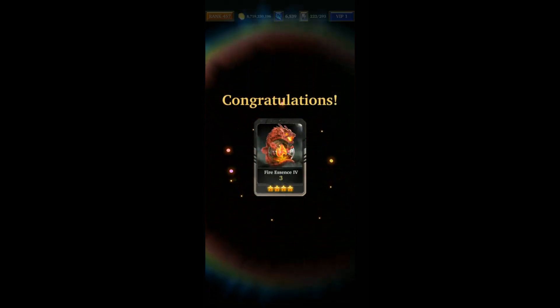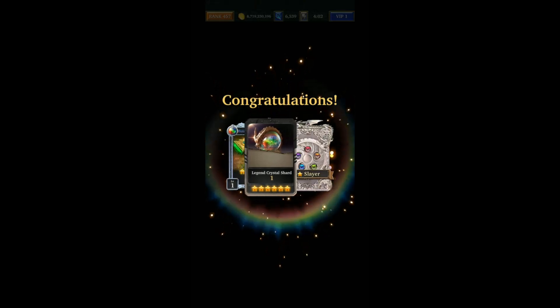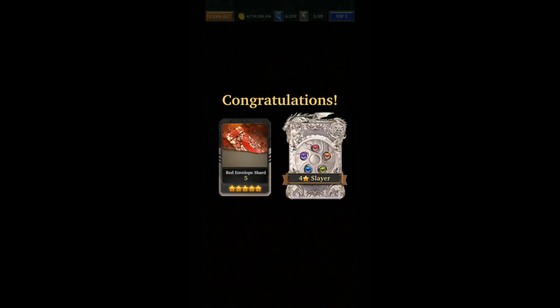Let's see what I got from this — fire essences, which are very welcome as I have hardly any of those, and a few junk items. Maybe the red envelope shards are of use.